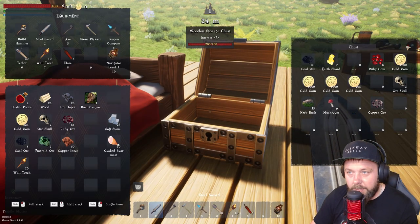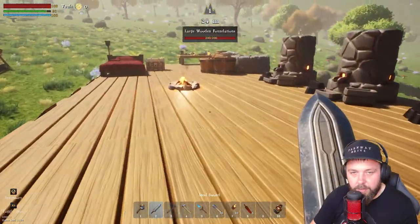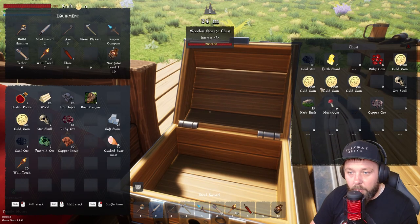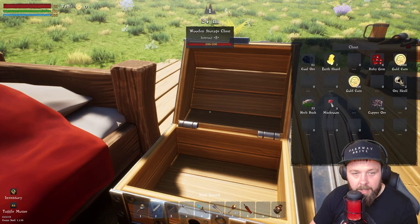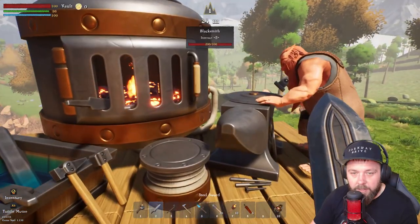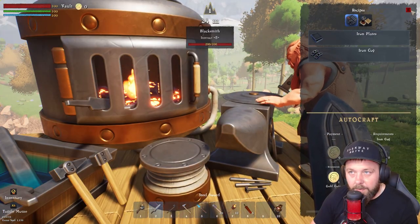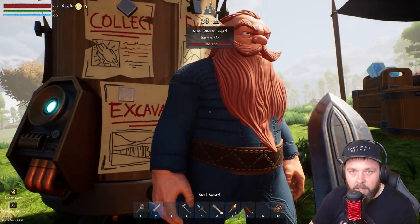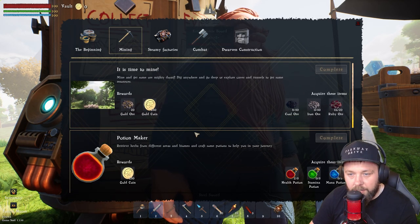We've got 28 on us, so once that 70 is done processing we should be good to go. Let's grab the 2250 we need — we've got some extra left over so that should be plenty. Once our iron has finished smelting we can get the 25 done, and then all we need is another 5000 gold coins. Somewhere along the line we need to make some money, so let's see what quests we can clear for some quick extra cash.